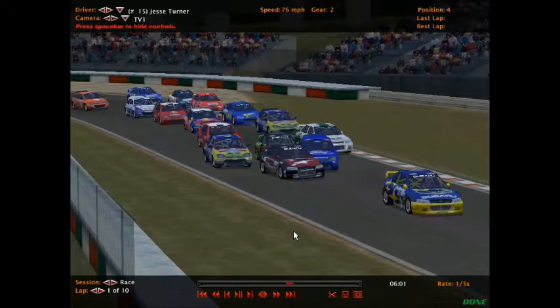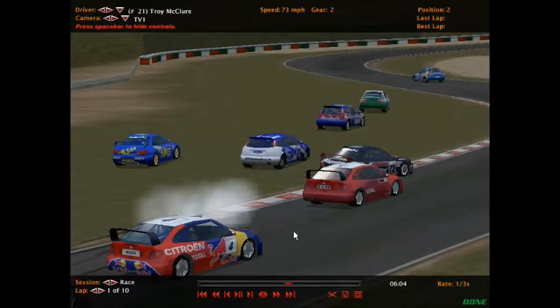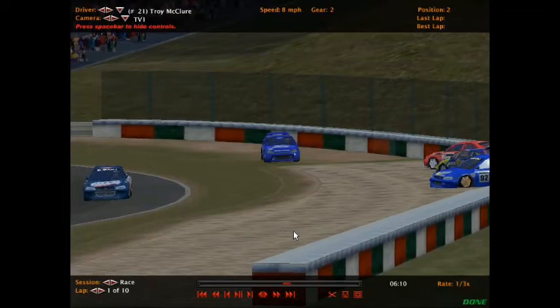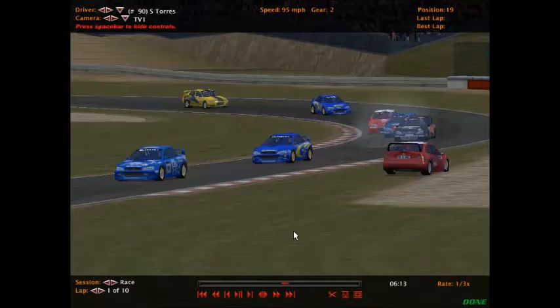The 34 — some cars go through the grass and the 34 comes back across the track, hits that car. And the 21 of Troy McClure goes hard into the outside wall. Then the 92 goes into the gravel. The 34 of Sir Jamie — I think that's a Game of Thrones name — and Jackie Fitzwater goes for a little spin.